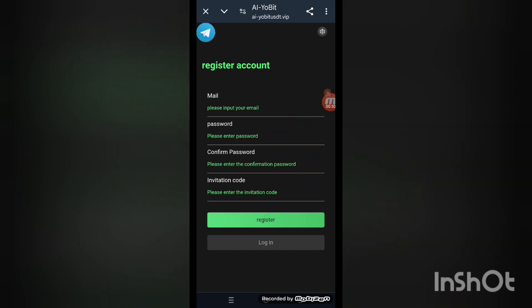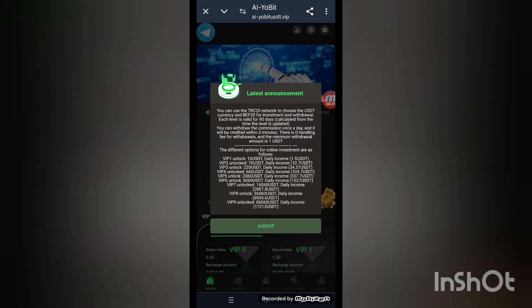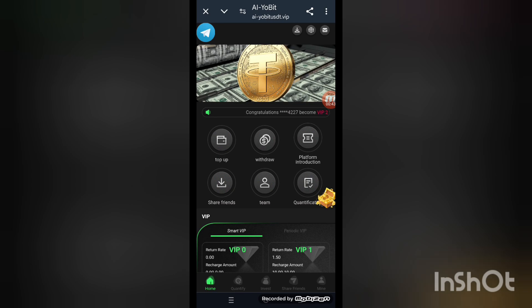You can make money easily at home. Now I will show you this interface. To sign up, put in an email address, login password, confirm password, and register. After completing the sign-in process on the website, you will see the main screen with announcements.